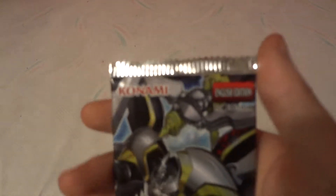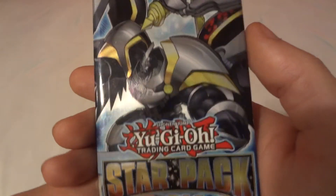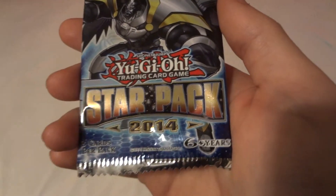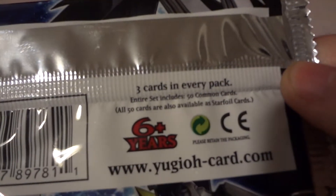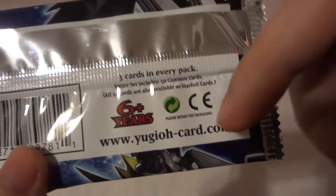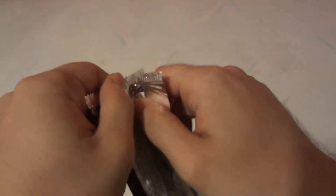Today we're going to be opening up Konami's English Edition, 1st Edition, Shonen Jump Yu-Gi-Oh! Train Card Star Pad, which is more of a booster pad than a starter pad. 2014. Three cards per pad, for ages 6 and up. The entire set includes 50 common cards. All 50 cards are also available as Star Foil cards. You can log on to www.yugioh-card.com — I'll put that link down below in the description. Let's open it up and see what cards we got.